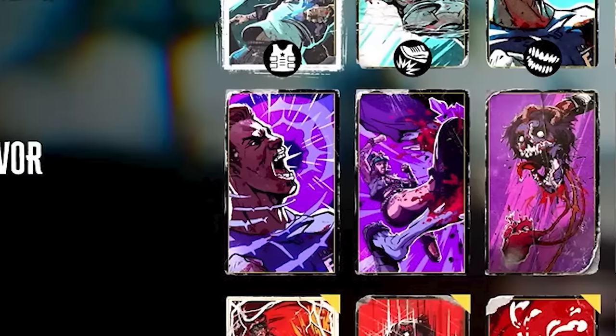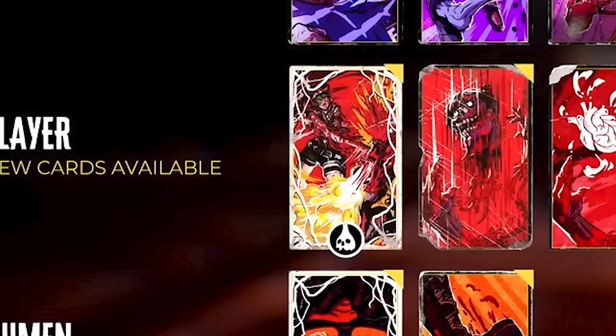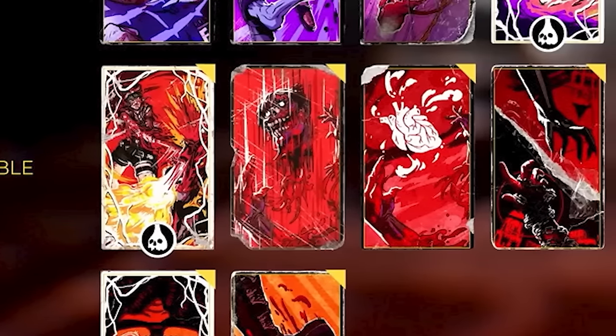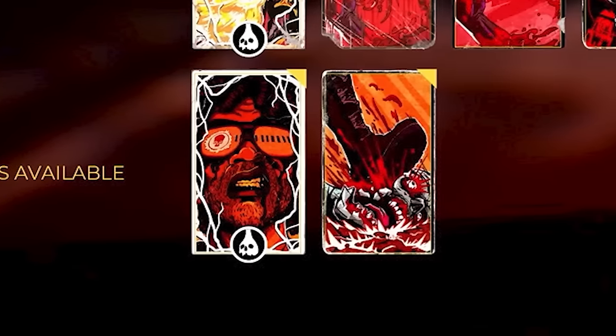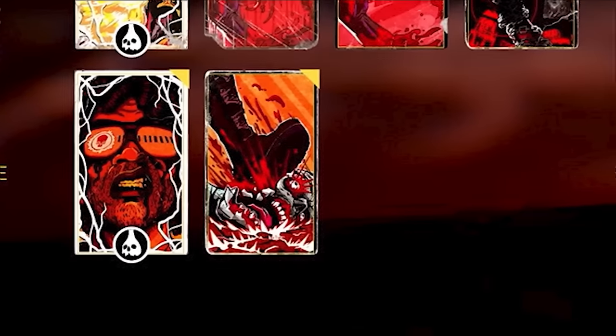You've also got survivor cards, which are passive buffs to your ability cards, as well as slayer cards which are similar to survivor cards but give modifiers to those abilities like adding additional effects. Then there are Newman cards — we don't exactly know what those do yet, but they seem to be some sort of massive power attack that we'll learn more about when the game comes out.